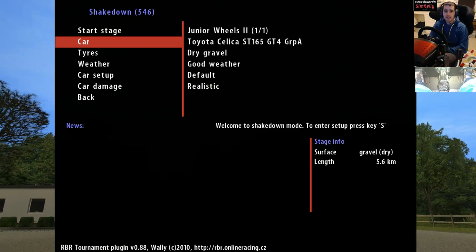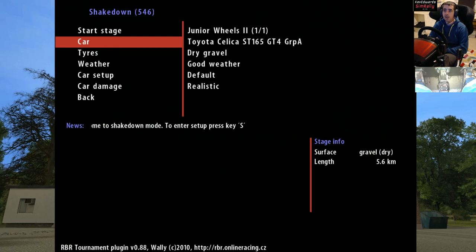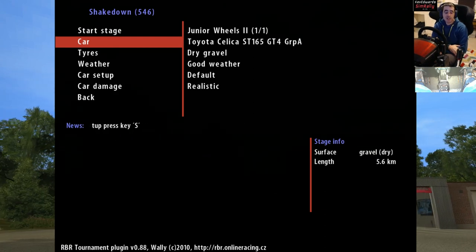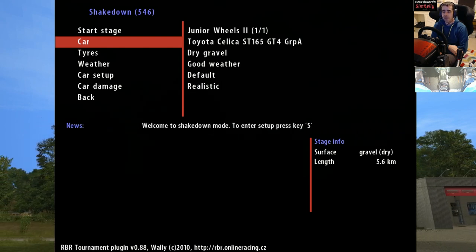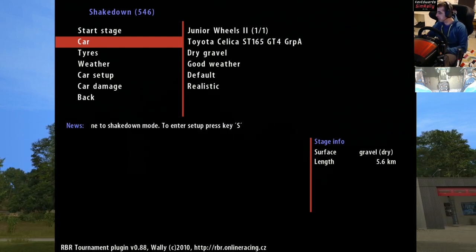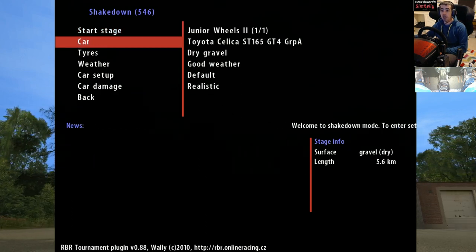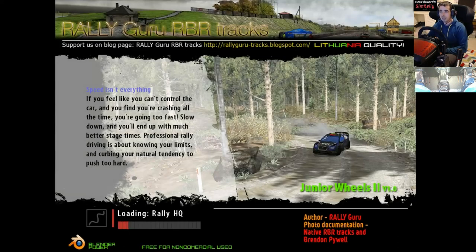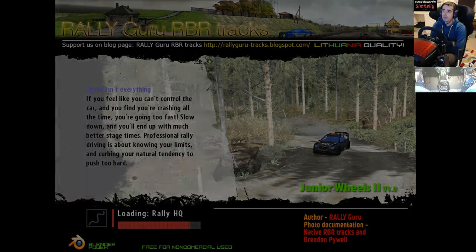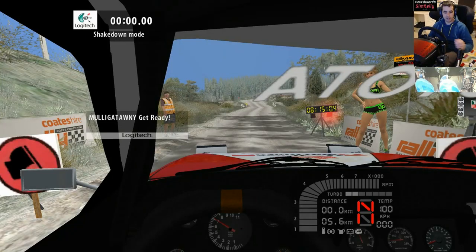Hello Kevin, Dutch Simrall here. Today we're back on Richard Burns Rally. We're going to continue with our Australian circuits and do Junior Wheels 2. I presume this is going to be a different variation of the Junior Wheels 1 stage. We're going to try it in the Toyota Celica as well. I probably should have done this in a WRC car actually, to get a real feel for it — it was a bit funky in the Sierra.